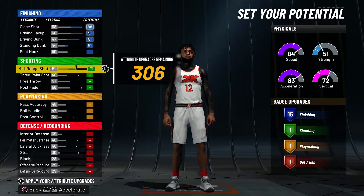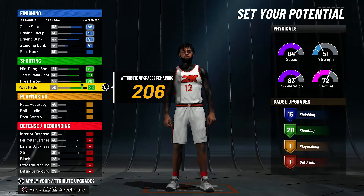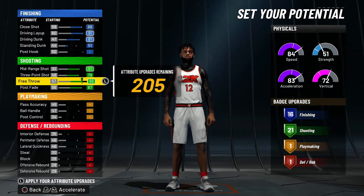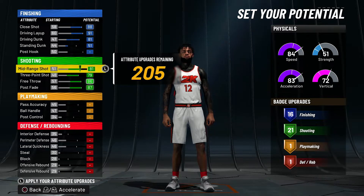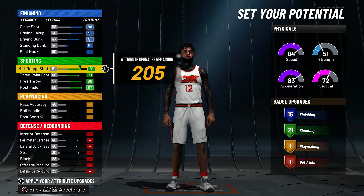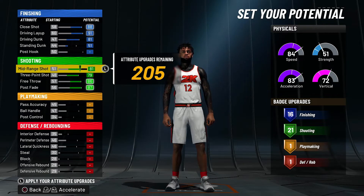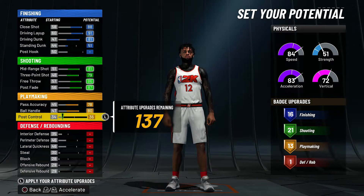For shooting, we want to max out basically the whole shooting section and go for 21 shooting badges. You don't need 21 realistically, but if you struggle to shoot — if your connection isn't the greatest, you're lagging a little bit, you need the highest possible green windows — you can never go wrong with 21 badges.